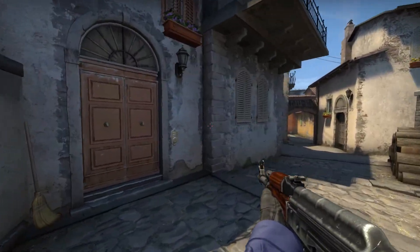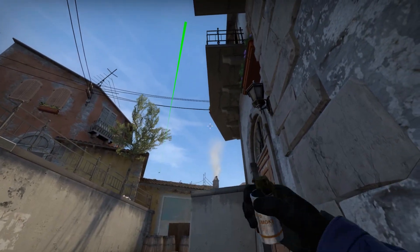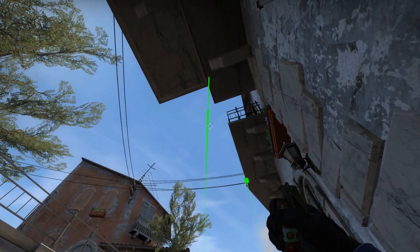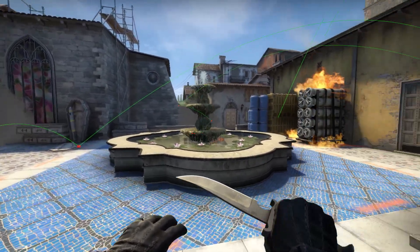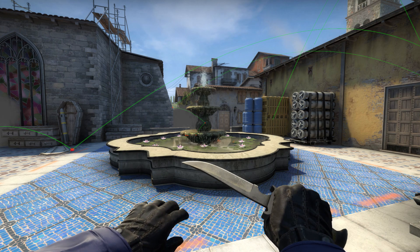And that's all of it — deep coffin CT smoke, a neat little Molly, and this fun flash. If you don't use that view model, I'm sure it'd be pretty easy to find a way to replicate that with your own view model.